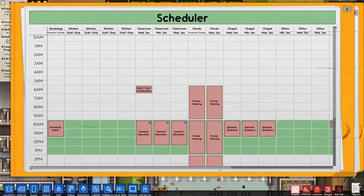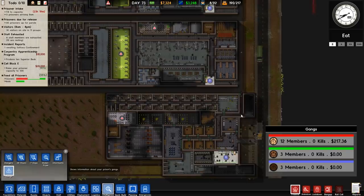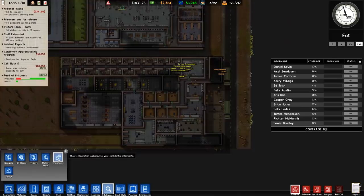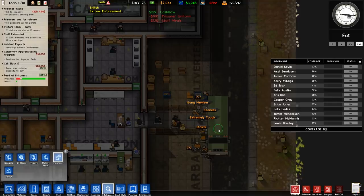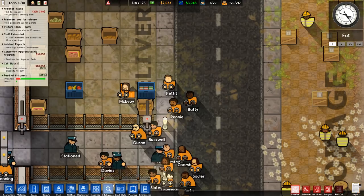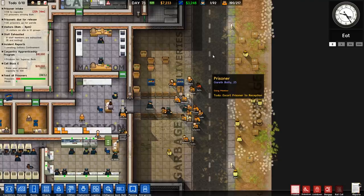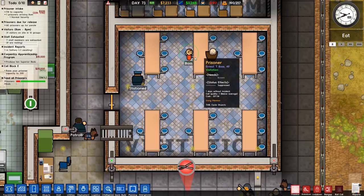The danger level is going to be fluctuating because of the way prisoners are moving around. We're going to get a lot of tasers bought — yes, that's fine. But we're also going to get a lot of money when it comes to this next intake: 21 normal security, 1 minimum security, and boom — cash money. We can easily go to staff and hire a psychologist. In terms of gangs, we do have a blue gang member coming straight away.